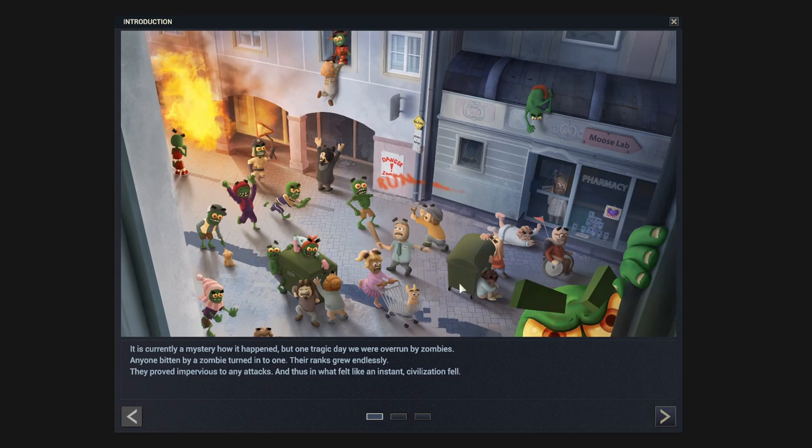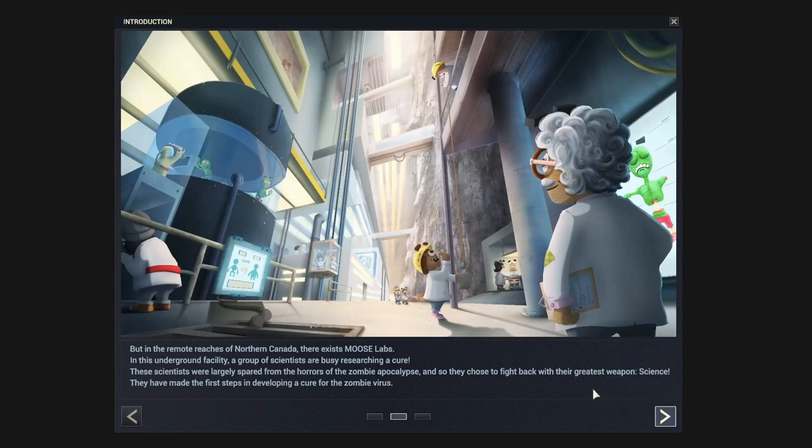We're trying to restore some humanity to them so that they can help us build our base. It's currently a mystery how it happened, but one tragic day we were overrun by zombies. Anyone bitten turned into one, their ranks grew endlessly, they proved impervious to any attacks, and civilization fell. The developers did give me a key to this game, so thank you very much - just want to be transparent there.